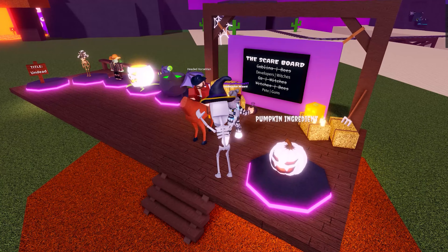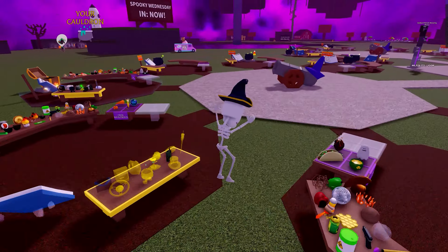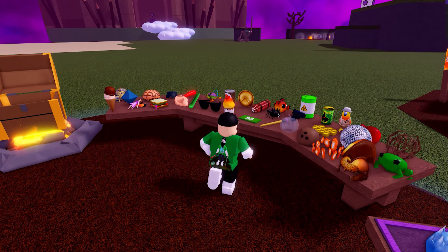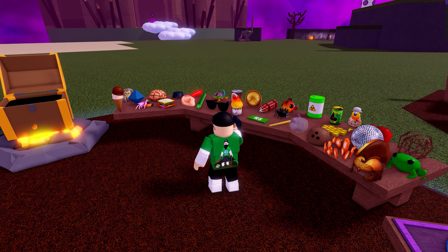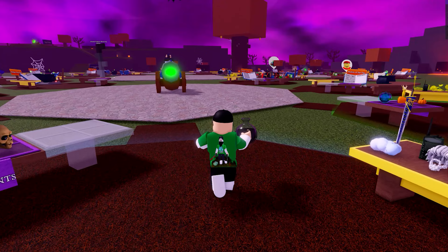For the next one, Pete is scared of guns - and rightly so. The easiest potion is the gun on its own, so in it goes. Take the potion to Pete.